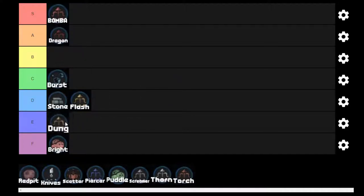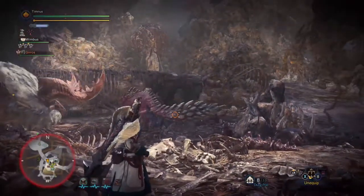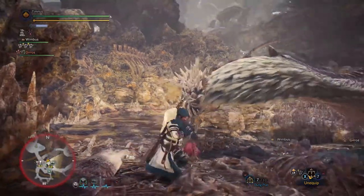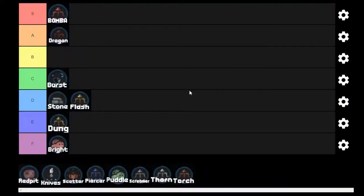Next we've got Dung Pods — putting them into E for 'ew'. They scare away monsters because they're so smelly, but don't use them. You're a strong hunter who can take on multiple monsters at once. Actually, it's a little easier when all the monsters are fighting each other because they're focusing on each other, not just you — it's a mosh pit. So don't use Dung Pods.